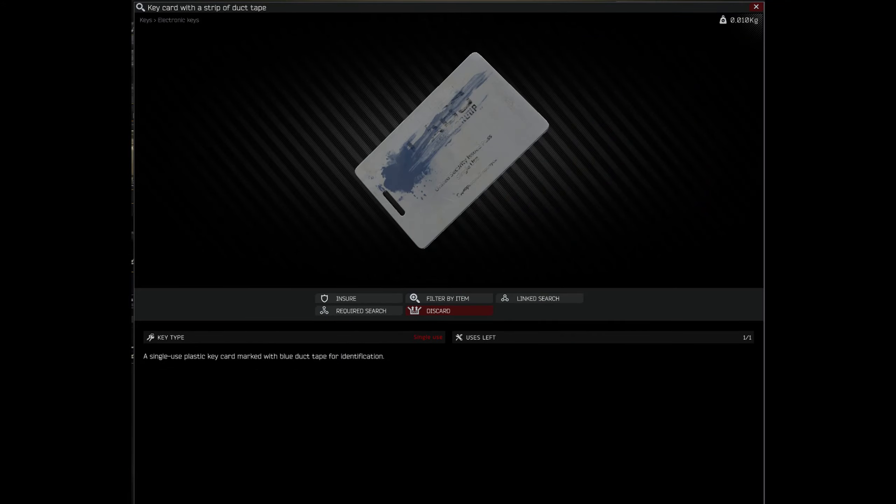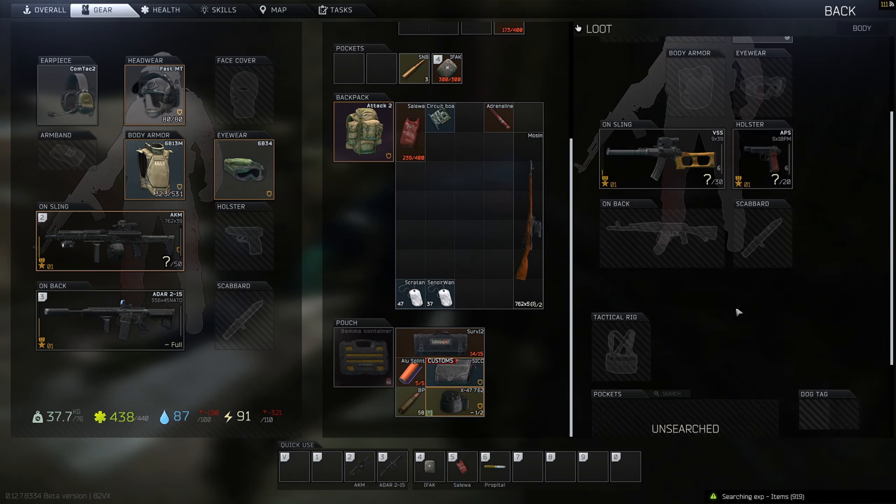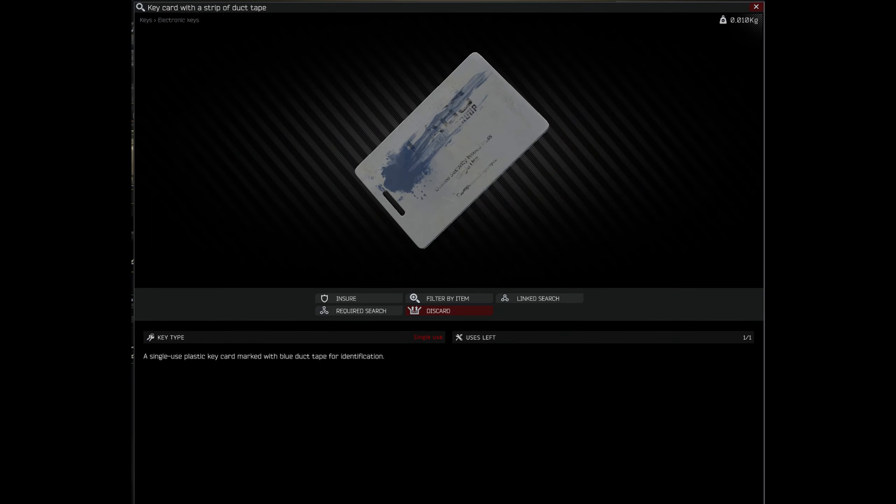Hey guys and welcome to a key guide for the keycard with a strip of duct tape. This key has currently only got one spawn location, which is on the senator on Shoreline. This key also only has one use.